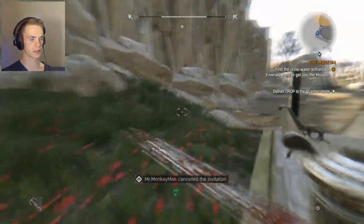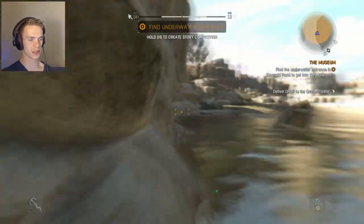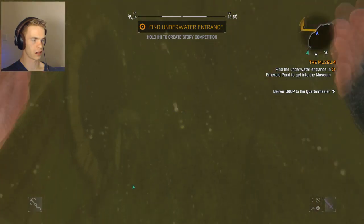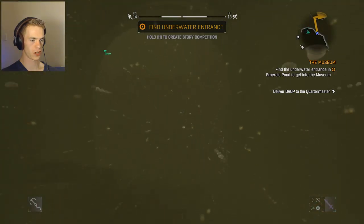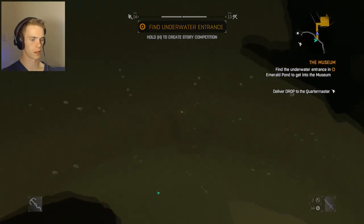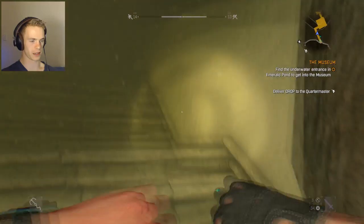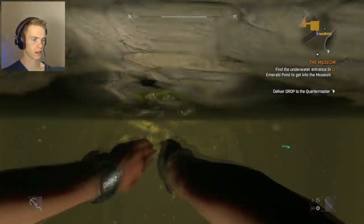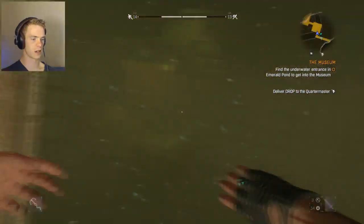Find the underwater entrance. I'm pretty close to it, so it'd be right here. Found it! Nice. First try. Make sure you turn on your flashlight. Oh, I didn't realize — that's so much better. Thank you. I didn't think about that. Mr. Monkey Man to save the day. Yes.